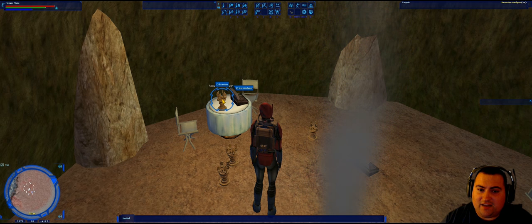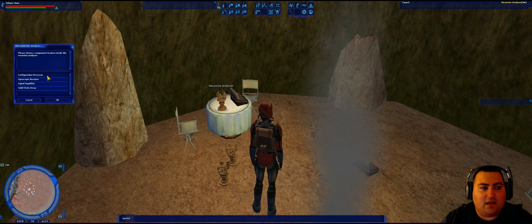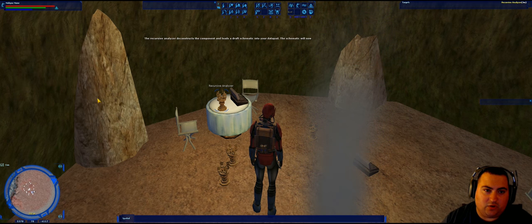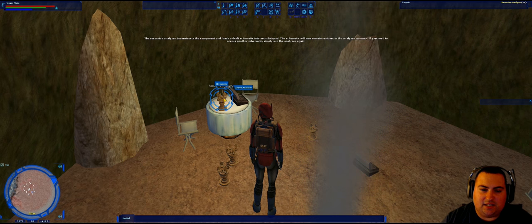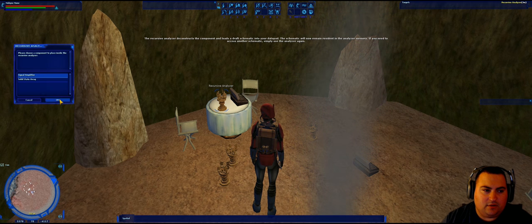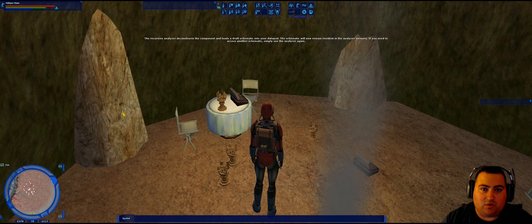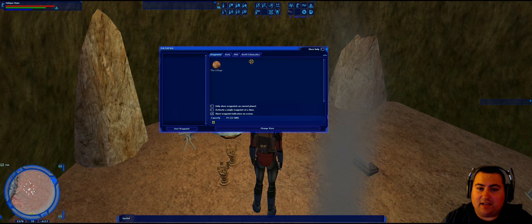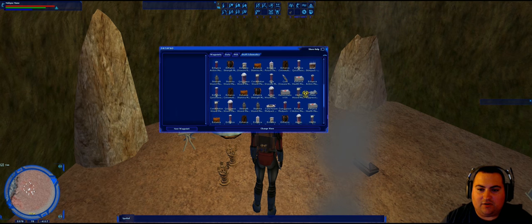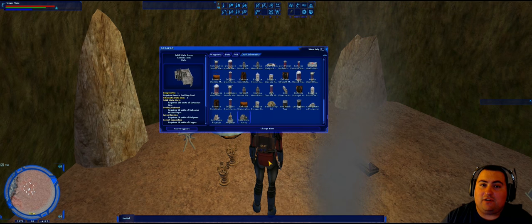Interact with the recursive analyzer first and go to 'Use analyzer,' then choose 'Deconstruct a component.' Choose one of the four — it doesn't matter which one first, you're going to do it to all of them, so we'll go through this process four times. Each time you do it, the list gets shorter until we've done all four. Now we have draft schematics for each individual component. They're no longer in your inventory, but if you open your data pad and go to draft schematics and scroll to the bottom, you can see the draft schematics for each of the components.